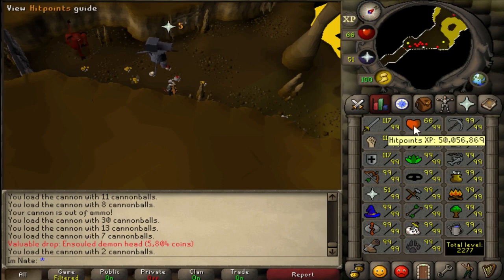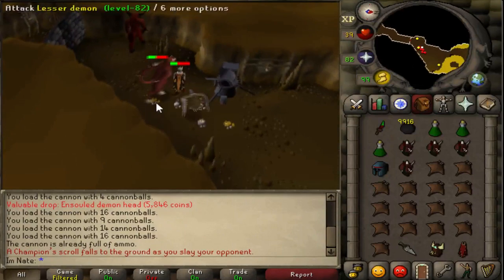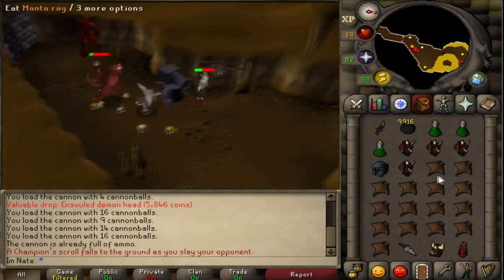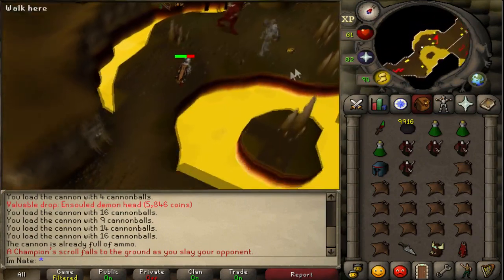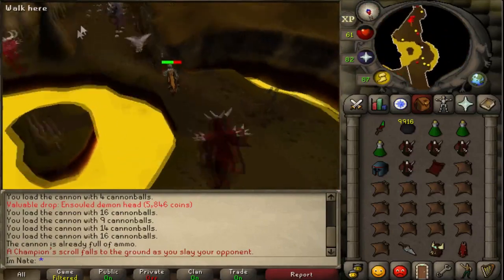I may actually get a 200 mil someday. Yes! Finally, there is the champion scroll. Let's go ahead and pick that up before it disappears because I've been AFKing for a little bit. It should be here somewhere — is it all the way over here again? It's all the way over here, just like my zombie scroll, way off screen. There we have it — champion scroll.